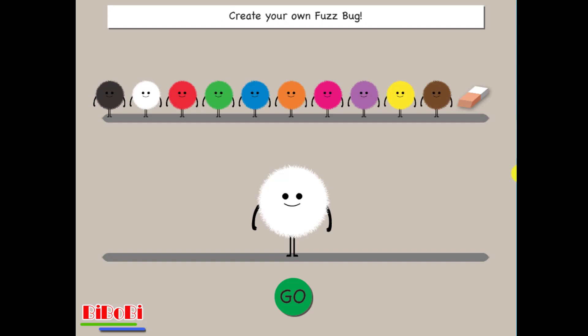Nice job! You completed all the patterns. Create your own fuzz bug. Tap the fuzz bugs on top to add color. Press the eraser to start over. Tap go when you want to play again with your new fuzz bug.